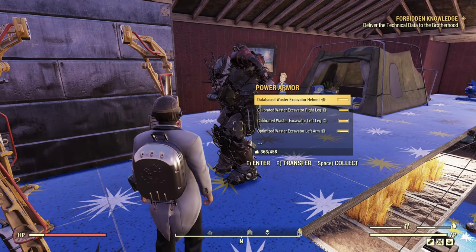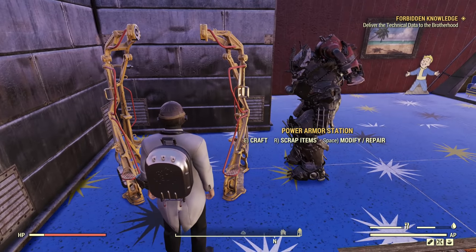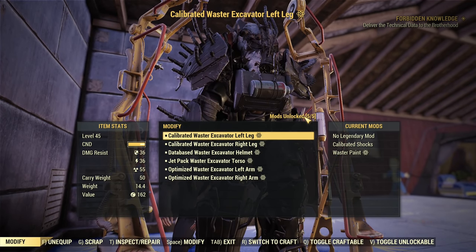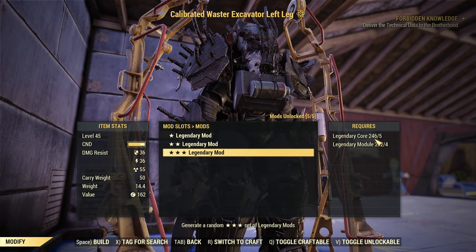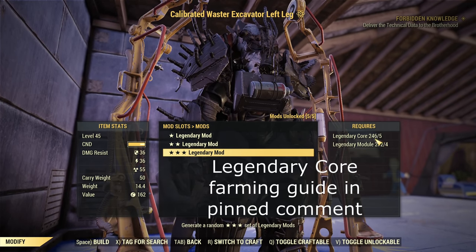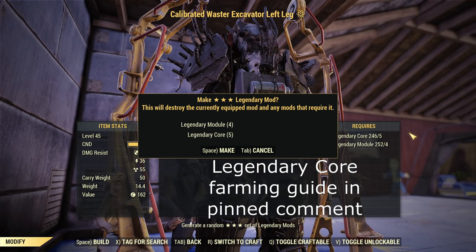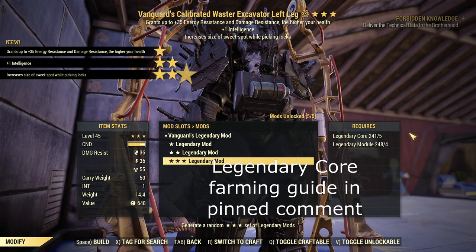After I craft a decent set, I'll probably stop swapping between those three sets. Before legendaries I was just swapping between three sets for whatever torso mod I needed. Now I'll need to keep swapping the torso mod if I want to change, or just stick to one like a jetpack. Anyway, let's try our luck — I have 246 legendary cores, that's what we'll be using, and that's the limiting factor, though soon I'll run out of modules too.